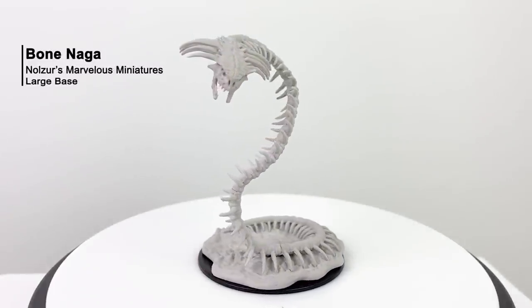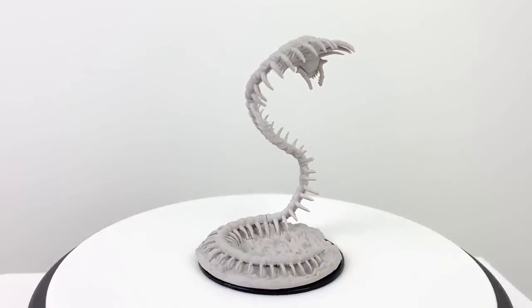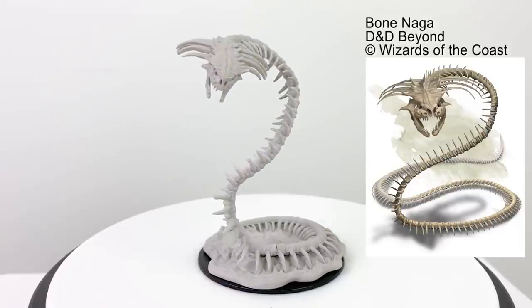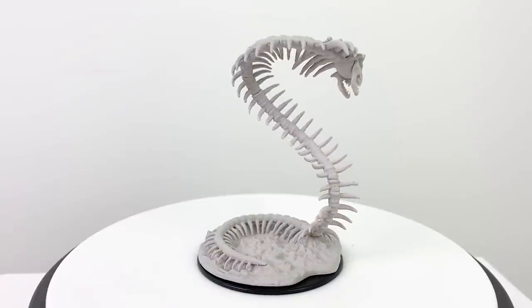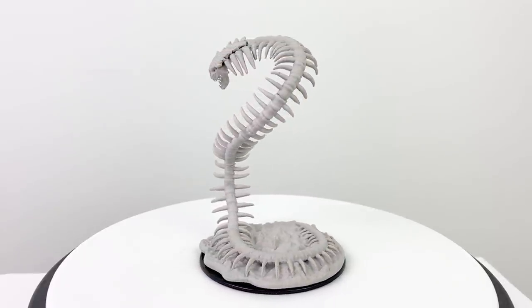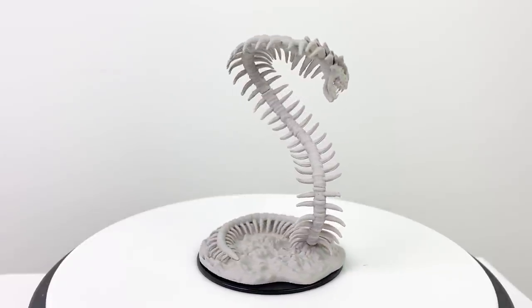Our last $8.99 mini is the Bone Naga. We haven't had a painted Bone Naga mini in recent times. Nagas are spellcasting serpentine creatures who come back from death, often in conflict with Yuan-Ti, who see themselves as the epitome of snake evolution. Yuan-Ti necromancers disrupt Naga resurrections and transform them into Bone Nagas — undead and under Yuan-Ti control. Bone Nagas have a CR of 4 with a stat block in the Monster Manual, and appear in Dungeon of the Mad Mage and Tomb of Annihilation.